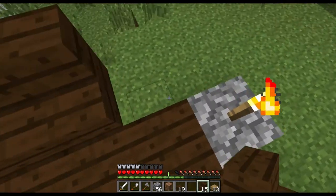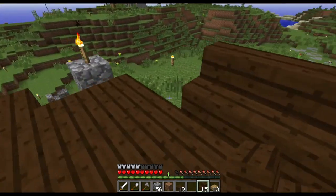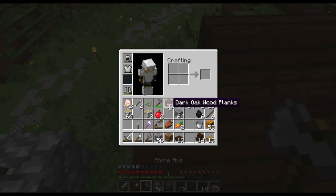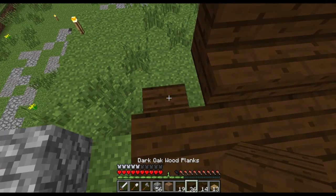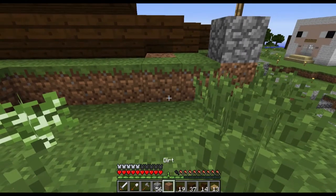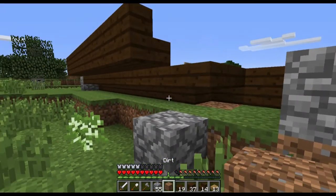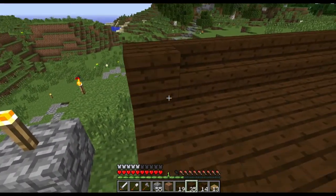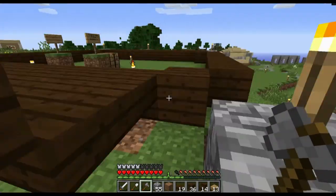This is going to be a pillar so it'll be a little bit higher here, and then I'll be able to place glass on it. Let's put that back in our inventory. Actually, this can go — we can use that somewhere else.